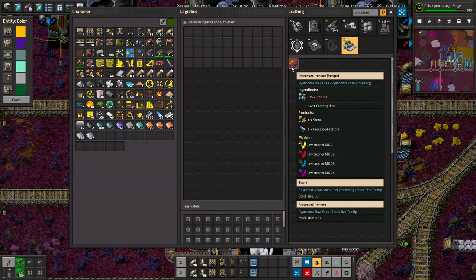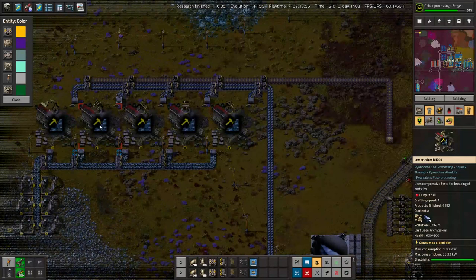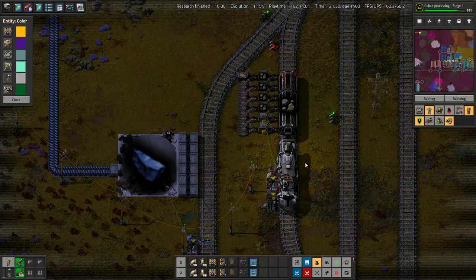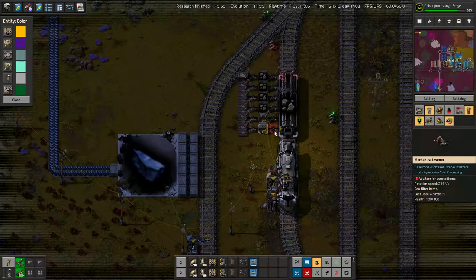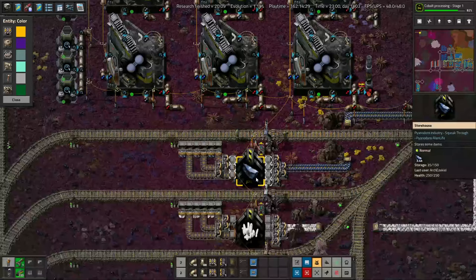The actual station is here. It uses 5 jawcrushers and 6 electric mining drills to make all the processed iron we need. Right this moment, the extra stone from the processed iron is being loaded into a train which is collecting that stone. I'll explain our process for collecting byproducts soon — it might be in the next episode. It involves some vaguely sneaky little tricks involving the Cybersign mod, which is the train management mod we're using for this playthrough instead of LTN. The processed iron gets collected, delivered to a storehouse, and begins its great journey.